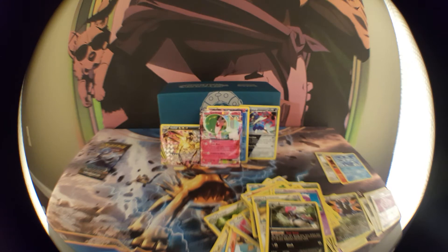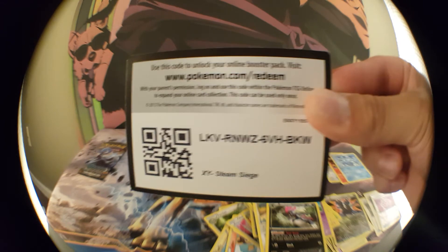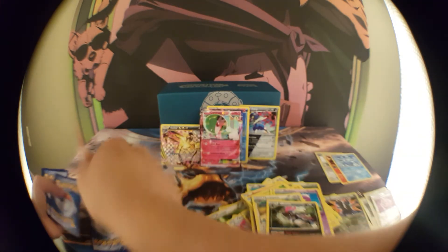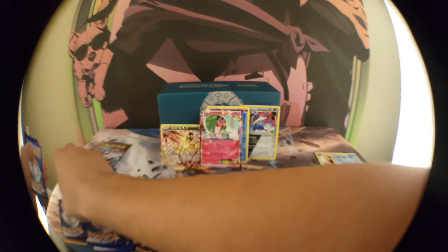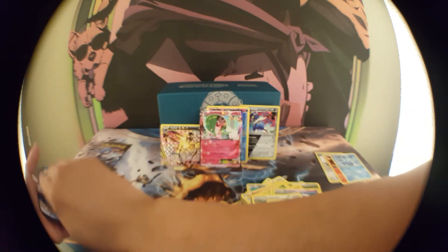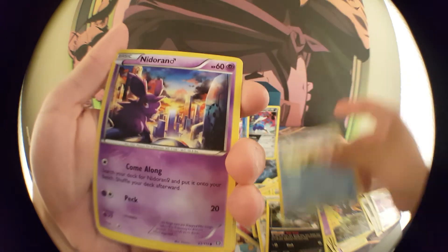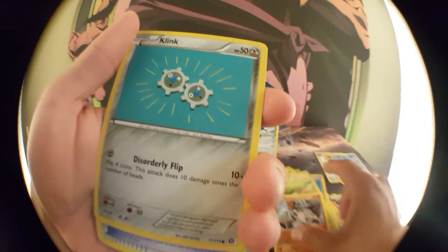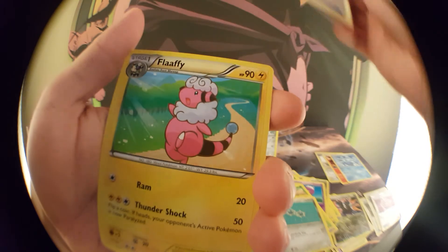I don't know when the code card is actually gonna be active, but enjoy — they usually take a while to be active. Honestly I haven't been playing PTCGO in a while just because Pokemon Go has been taking so much of my time. Starting off — Oshawott, Nidoran, Foongus, Mankey, Klink, Armor Fossil, Shieldon.